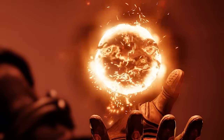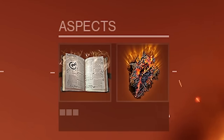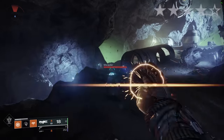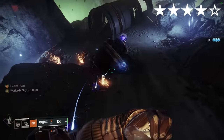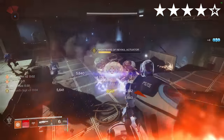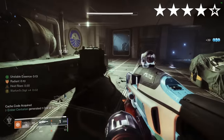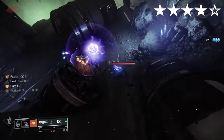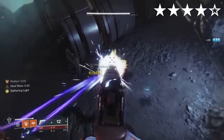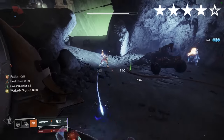Winter's Guile. Solar — yep, Winter's Guile on the hot subclass. Aspects: Heat Rises, Touch of Flame. Fragments: Ashes, Solace, Eruption, Torches. Melee kills increase your melee damage for a period of time. Using Incinerator Snap as your melee, you can proc all the way up to five stacks of Warlord's Sigil on a single melee activation, plus igniting enemies too. Proccing Heat Rises gives melee energy on airborne kills, letting you spam your melee even more. Phoenix Dive while Heat Rises is active to proc Restoration as well.